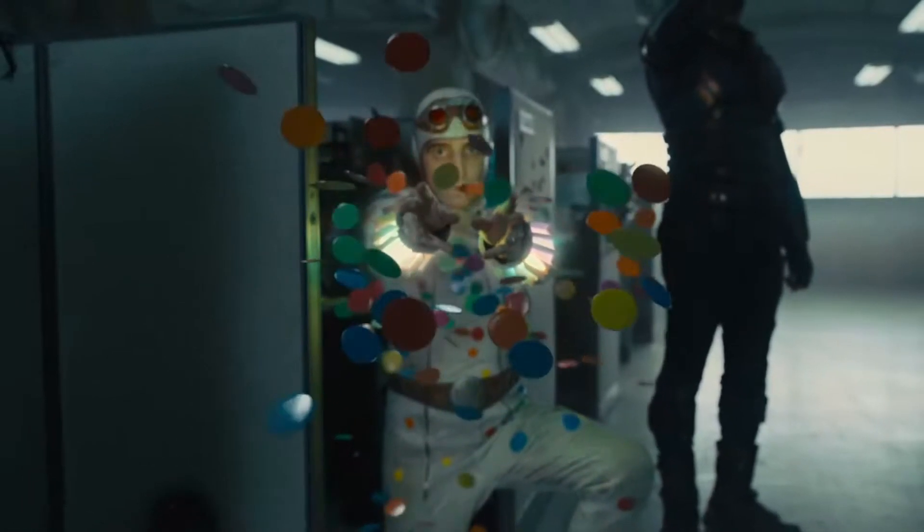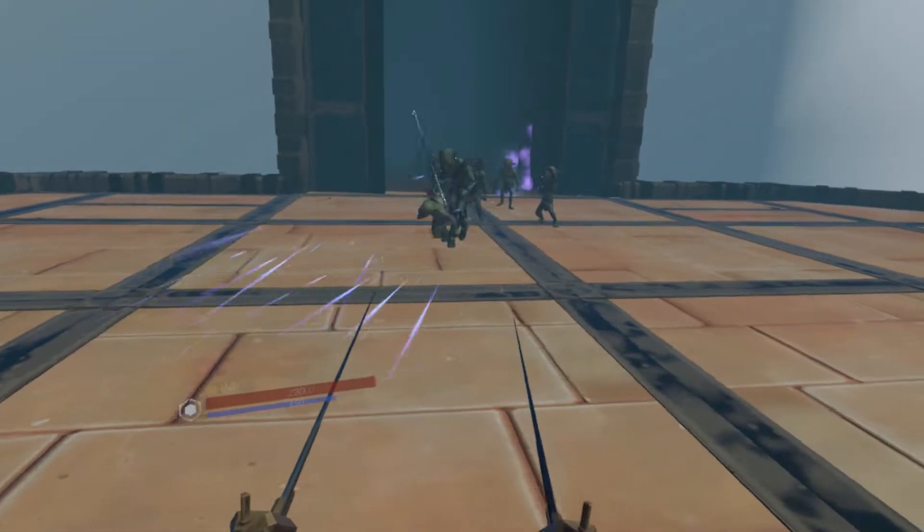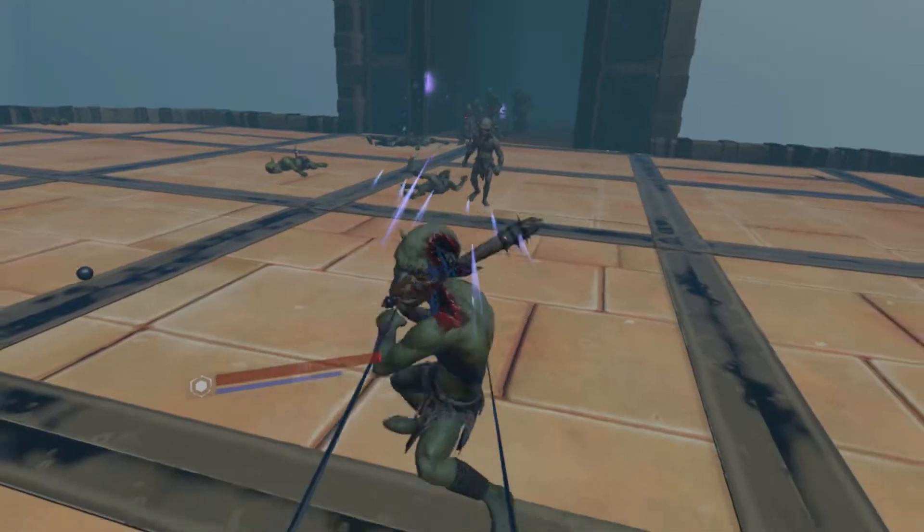Polka Dot Man. Extra dimensional polka dot powers are a little tricky to translate to VR, so instead use Battle Talent's light rapier. It shoots out beams of light that function similarly to the polka dots.